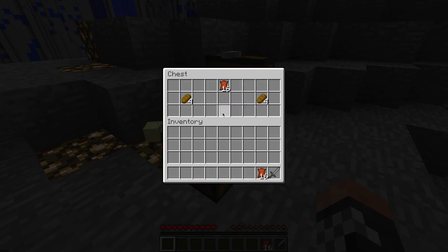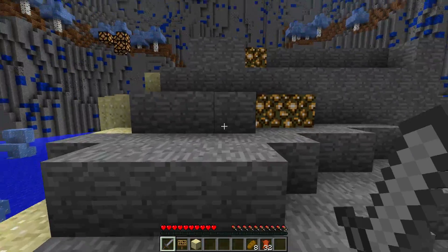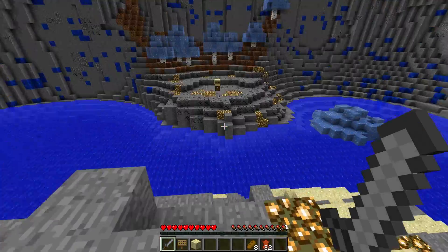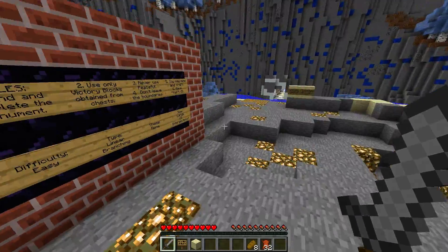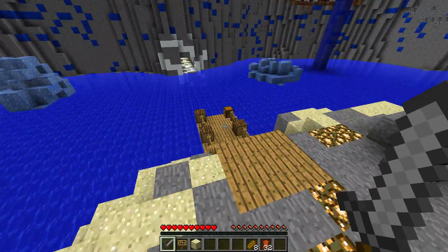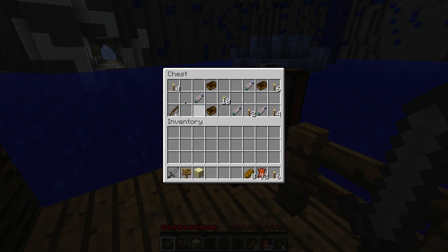Starting supplies — we got some stone swords, leather, and bread. One stone sword, that's not bad. Let me grab all the supplies because I'm going to need absolutely all of them. There's some stuff over there too. I'm going to go over here and check the dock — there's another chest. We got some boats. I'm going to take the torches and leave the boats for now.